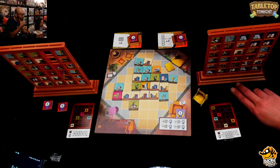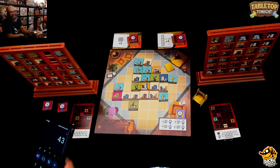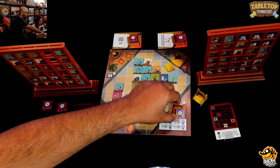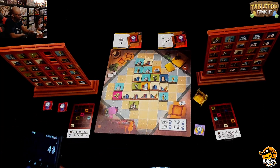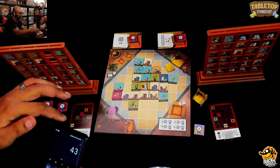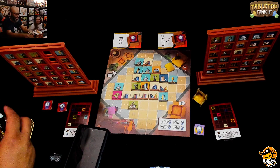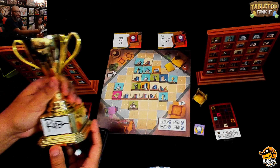Ruel tallies everything up — his adjacency scoring plus personal goals plus common goals comes to 43 points. Julie got a whopping 22 points. Ruel wins, so the Gaviola Cup trophy goes to him. Whoever wins a game in their house gets to write their name on the trophy.